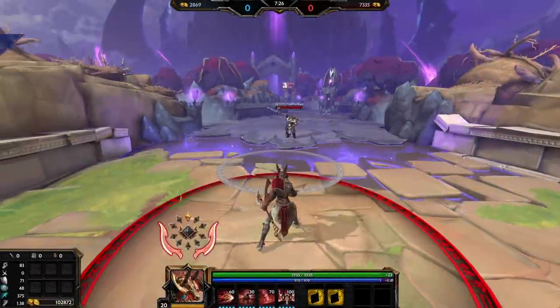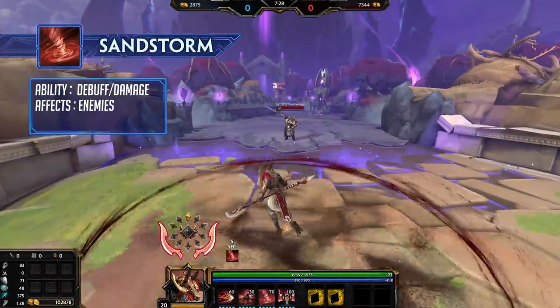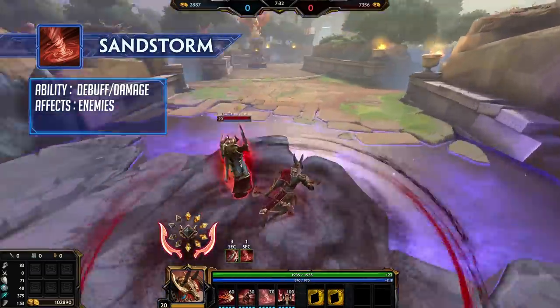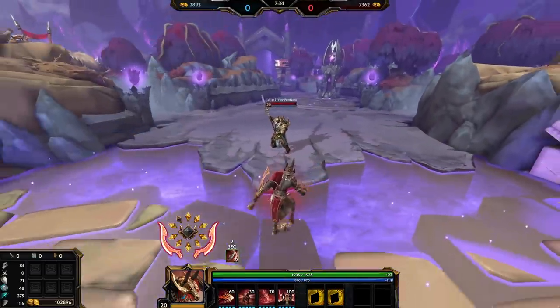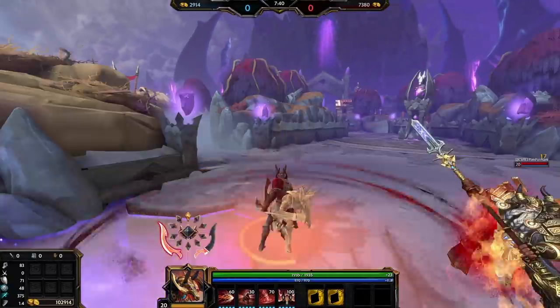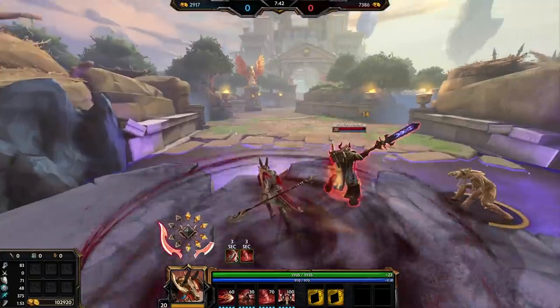Set's third ability is Sandstorm. Set creates a whirling sandstorm around him, damaging enemies nearby and causing their vision to be obscured by sand. When cast or while channeling, Set can target a spawn and immediately teleport to them.